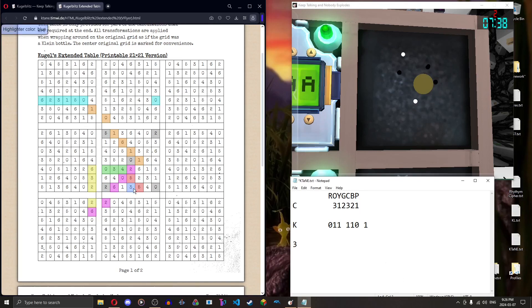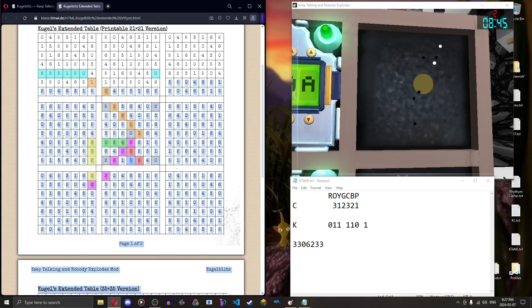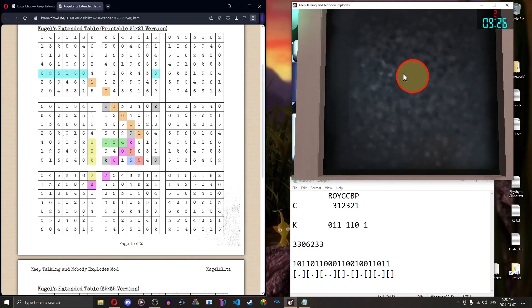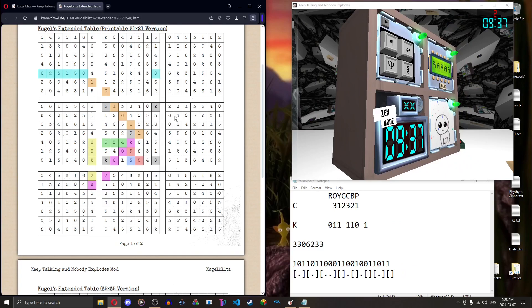This larger square is identical to this larger square — that's just how the extended table works. Instead of wrapping here to here, you wrap here to here. Zero, one-two-three-four-five-six-seven — that's our final number. Convert this to binary, prepend one, concatenate and convert to bracket notation. That's our input sequence. Let's try it. That's how you do the cyan quirk!